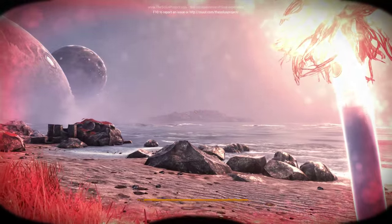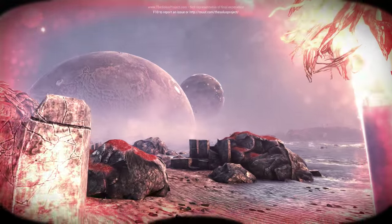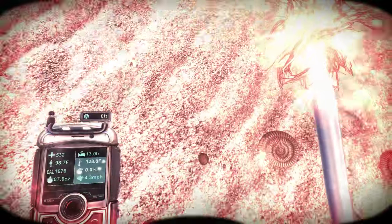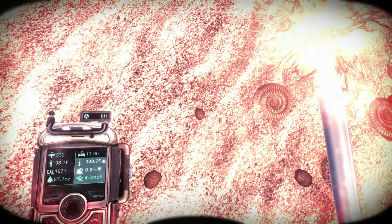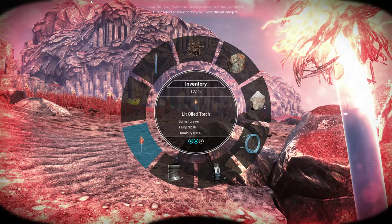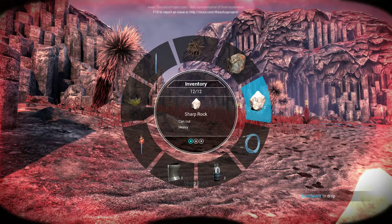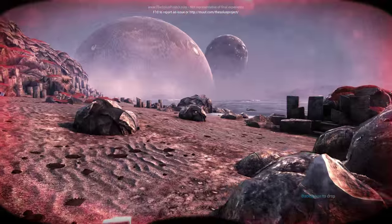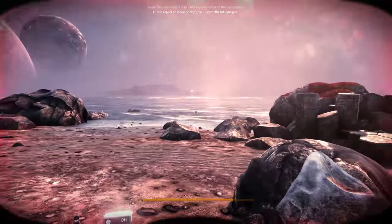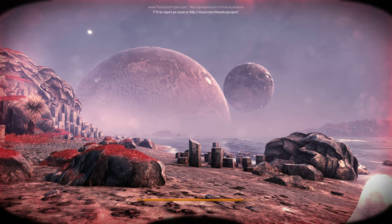That looks like there are buildings up there. There's some heat going on — is that what's wrong with me? I don't know why everything's so red; I guess because I have this thing on me. I don't really need it out right now — there we go. Maybe it keeps me too warm. Let's look around. It looks goddamn gorgeous. Are those moons moving? They are — that's awesome.